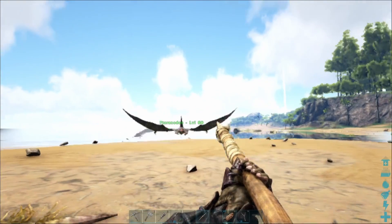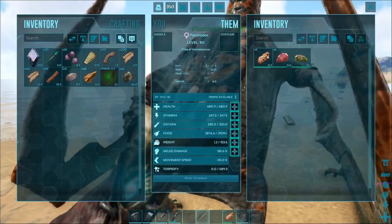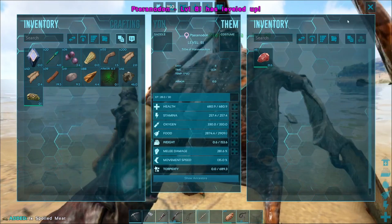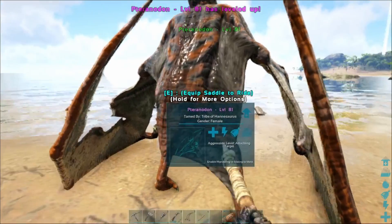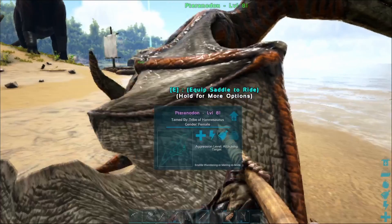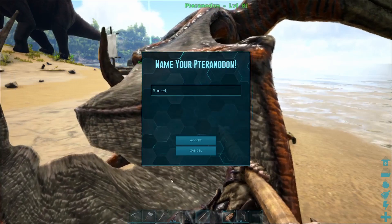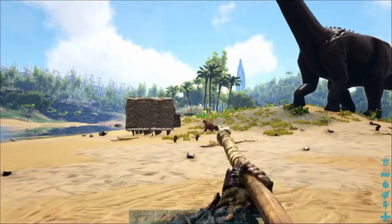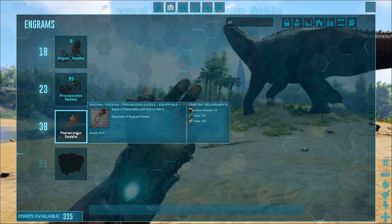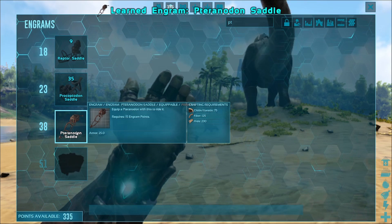Let's see, for names. We'll name it Sunset for now — it's kind of orangey. And now a saddle. I think I have that learned. So, 75 chitin or keratin, 125 fiber, and 230 hide.